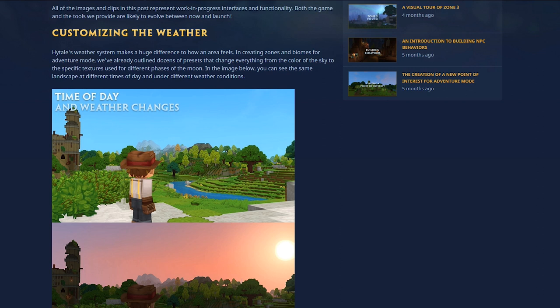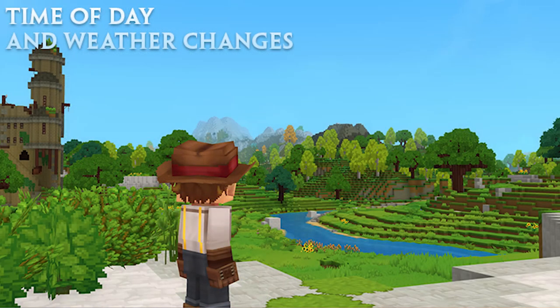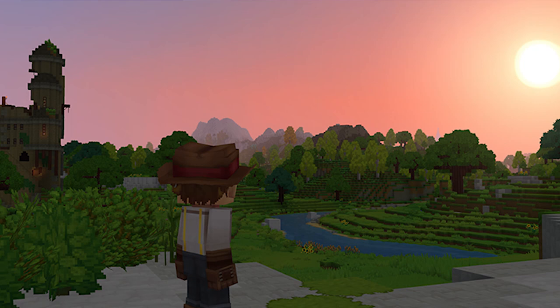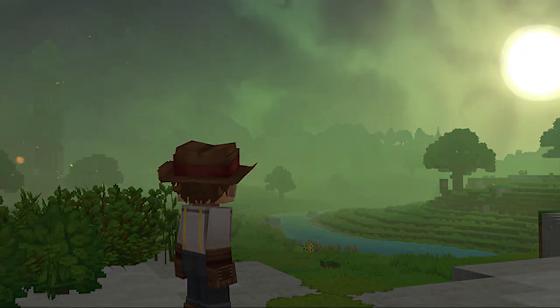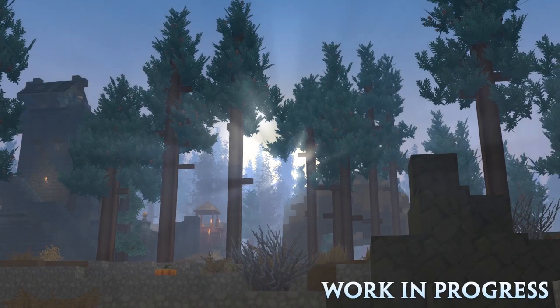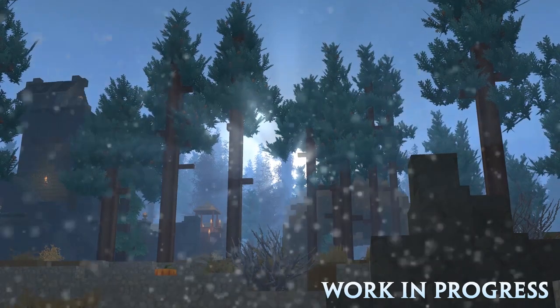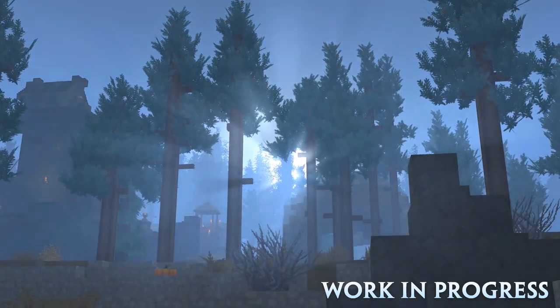First up we have the weather customization. I think the title 'weather customization' really doesn't do this blog any justice. When you think of weather, you think of sunshine, rain, snow, or a bunch of other things in between — and yes, Hytale offers this, but that's only the beginning of what the weather feature does. The main thing I'm excited about is the fog. Fog adds atmosphere like no other weather type can. It can almost be used as an amplifier — it can make things that look beautiful twice as beautiful, or make things that are scary twice as scary.